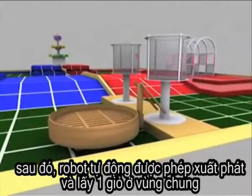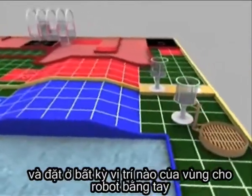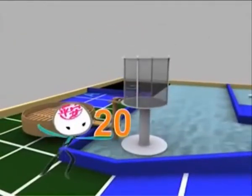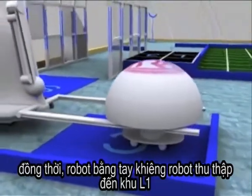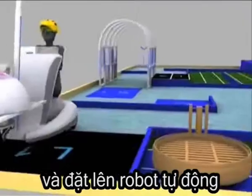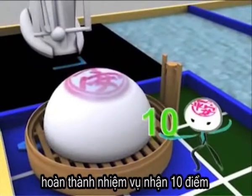After that, the automatic robot may start to pick up the basket in the common zone and place it in any area of the manual robot zone — you score 20 points for this. At the same time, the manual robot should carry the collector robot to the loading area 1 and unload it on the automatic robot — you score 10 points for this.